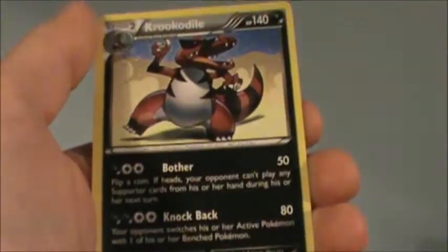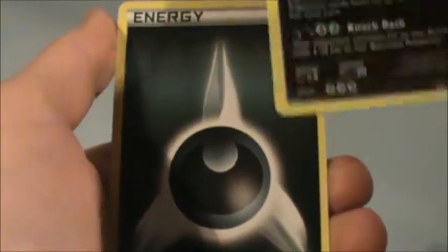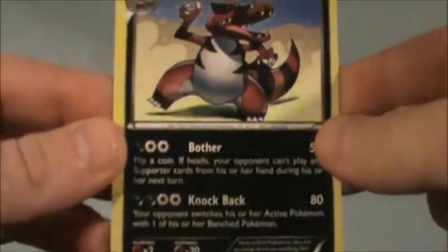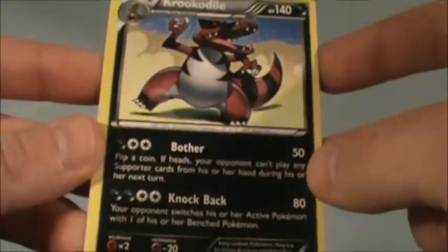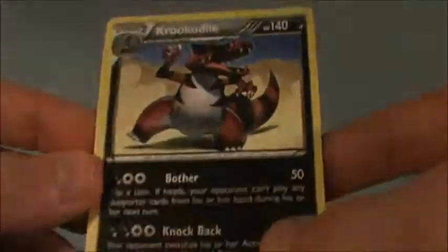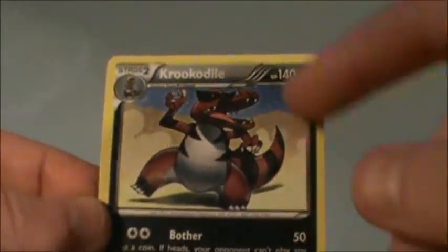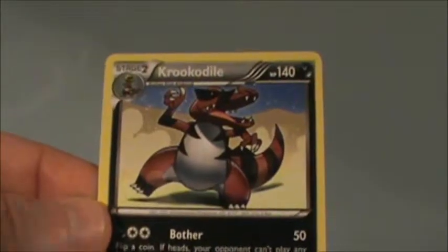Kangaskhan, and the last one is Krookodile. That's cool — it has Bother and Knockback. Knockback is pretty cool, and I really like the sandy background on it — that's just one of the coolest things ever. I think I'm gonna like this one.